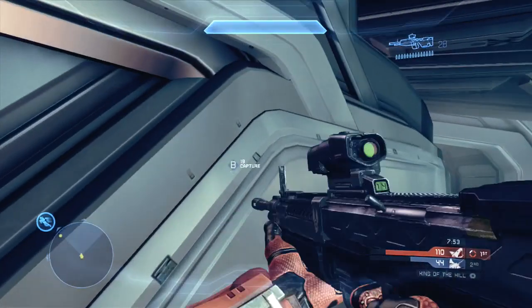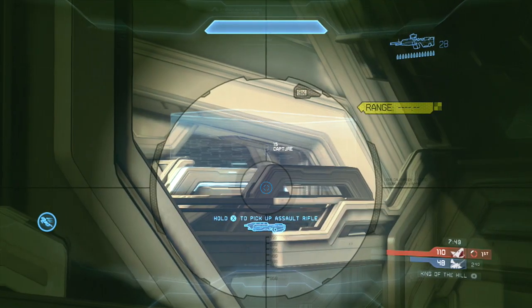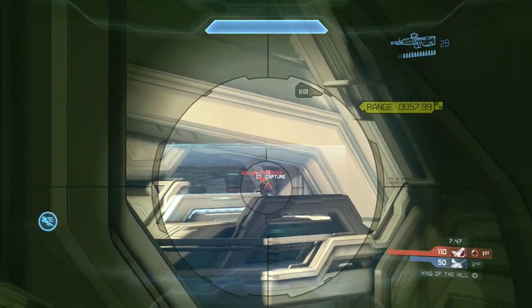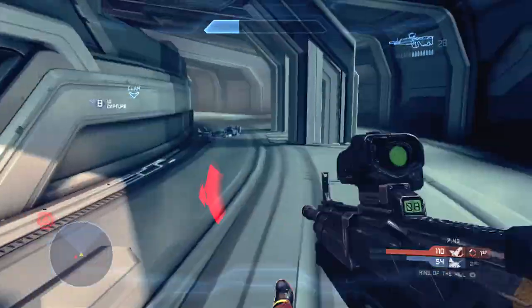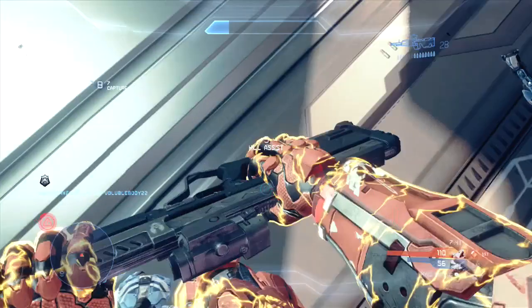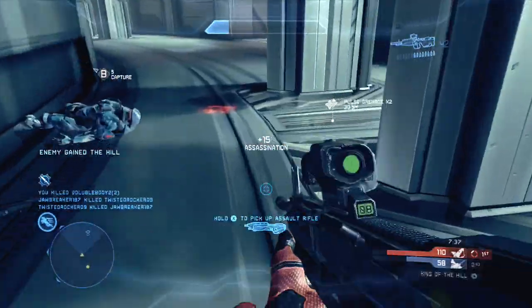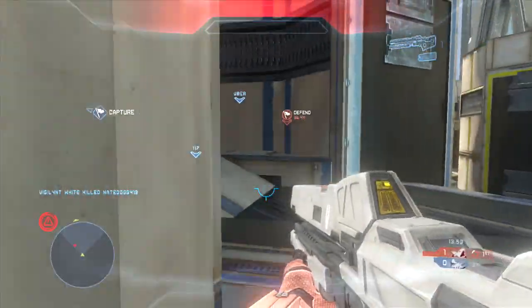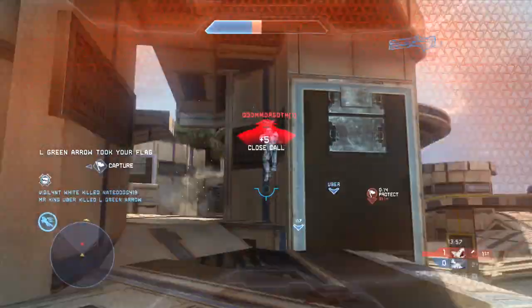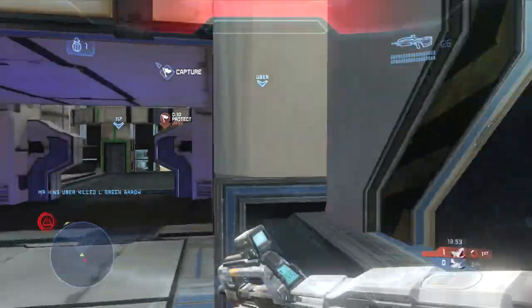The next three clips are simply three ninjas against guest players — not very impressive, and some of them are from the early Halo 4 days. But I want you to notice how I'm going to use my thruster pack, not necessarily in the ninja itself, but right here to actually go away from the person and fake away from the person to get the ninja. You can see via these clips that it's very interesting how you can use your thruster pack in ninjas — not necessarily to get the ninja, but to fake away from the person and then set up a ninja around a corner somewhere else.